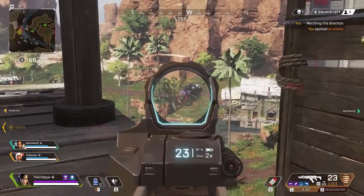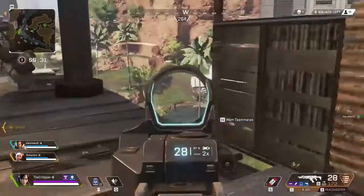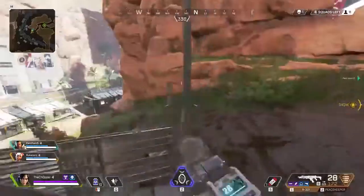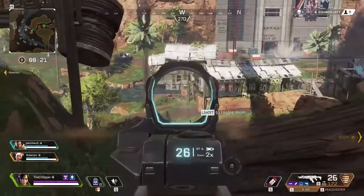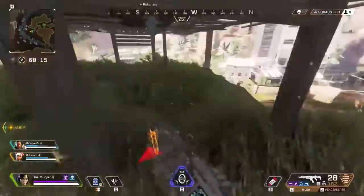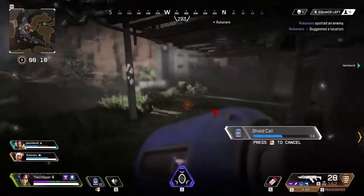You want to aim to land as many pellets as possible to be effective with this gun. It pairs really nicely with an AR or even an SMG. I wouldn't recommend using a shotgun and a sniper because you leave the mid-range very open, and the meta doesn't really seem friendly toward that. If you're running the Peacekeeper, pair it with an assault rifle and you'll be good to go. I also think the Peacekeeper might be the easiest gun to ease you into the game if you're new to FPS or new to Apex Legends.